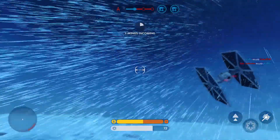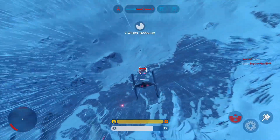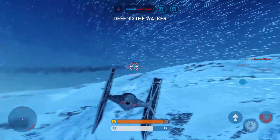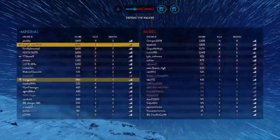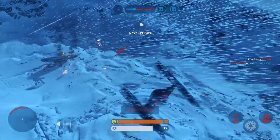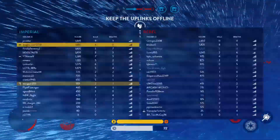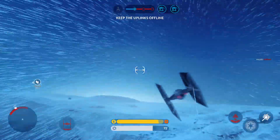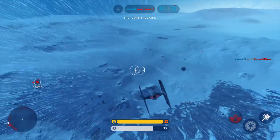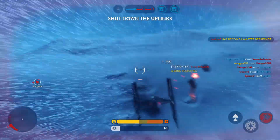Rebel air support incoming. The walker needs protection. Rebel ship neutralized. They're trying to lock onto you. Watch your back. Rebel ship destroyed. Rebel ship neutralized.